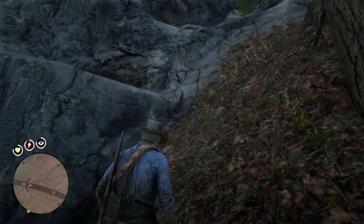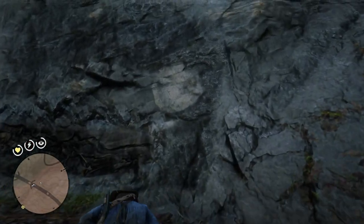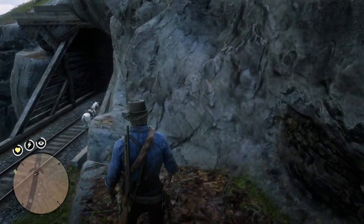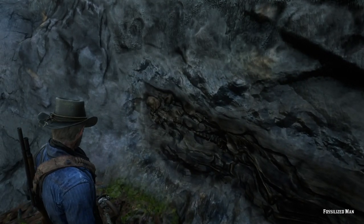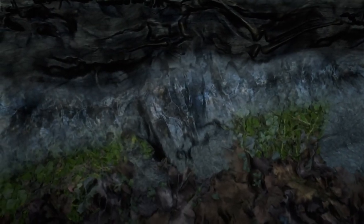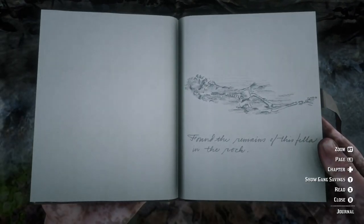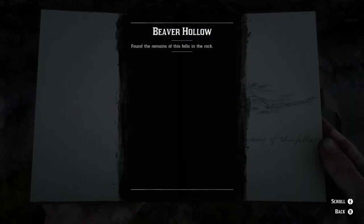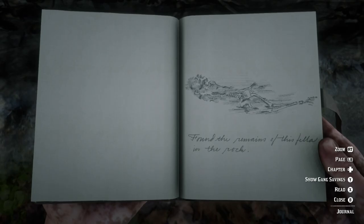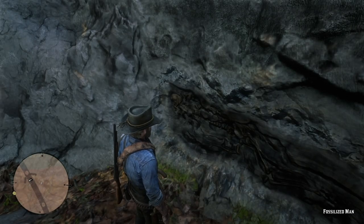This next location is a little difficult to get to. You inspect the site and there's a corpse — it is a fossilized man. Arthur writes in his journal: found the remains of a fella in the rock. You have to go through a railroad tunnel in order to get to this location.